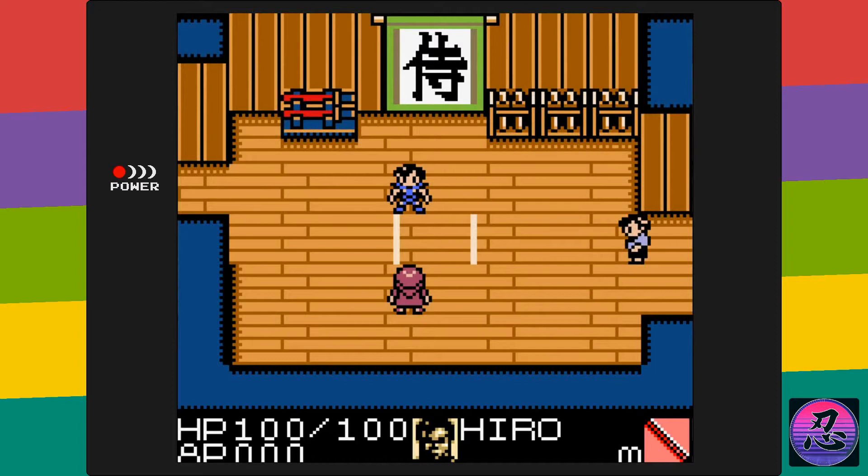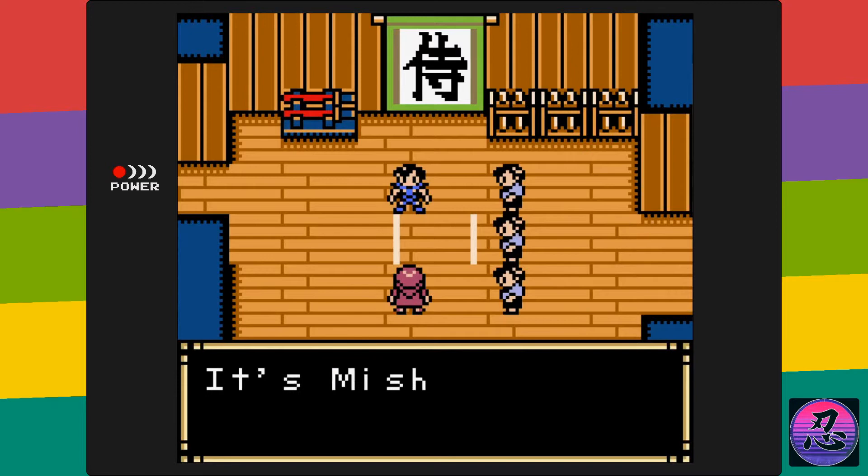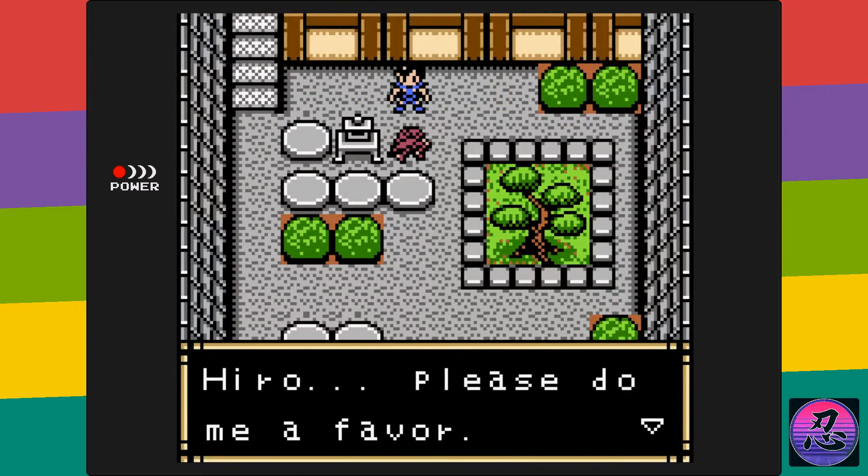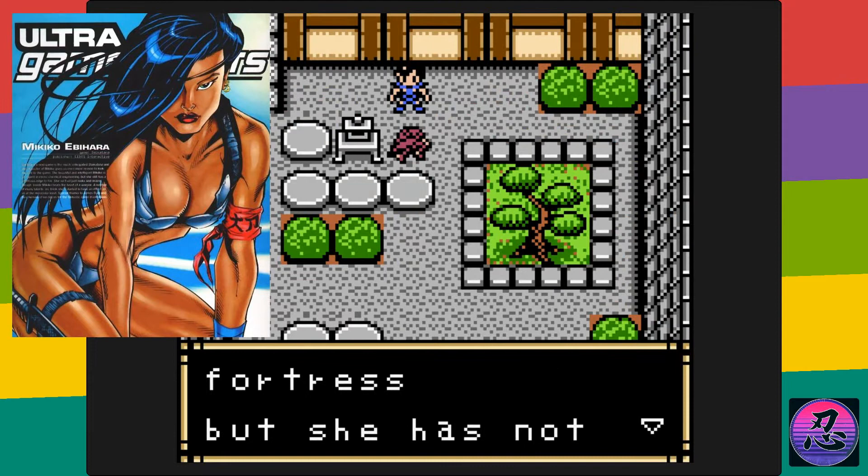He's used it to travel back in time and change history, stealing the antidote to a deadly virus. So Old Man Ebihara tells Hiro that it's his job to go defeat Mishima and retrieve the Dai Katana. He also requests that Hiro saves his daughter Mikiko — which basically means Hiro gets a bonus girlfriend out of the deal.